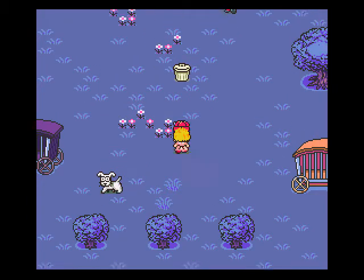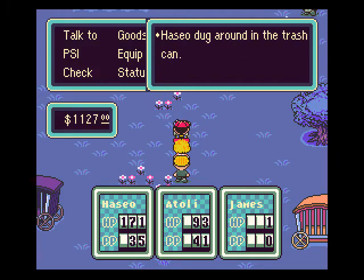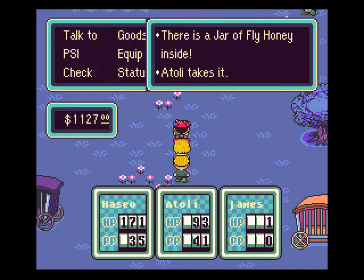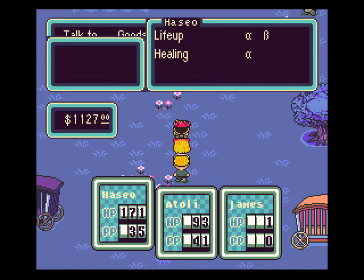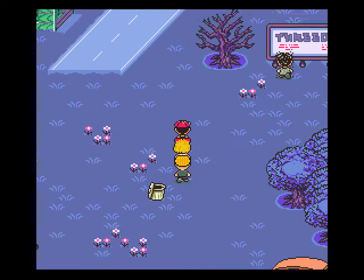Now we just gotta get that very important item inside that garbage can. It's a jar of fly honey. We're going to need that later on, trust me.